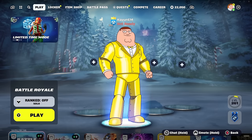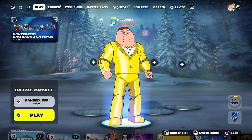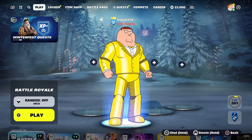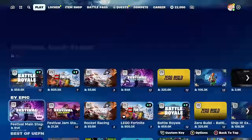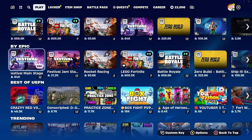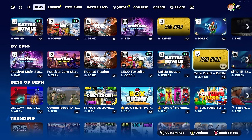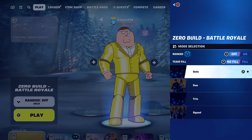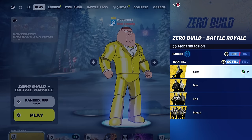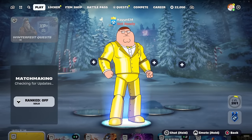So here's what you guys are going to want to do to unlock all of the Winterfest 2023 presents. Simply make your way to the main lobby of Fortnite right over here, scroll down a little bit, and you're going to find the section where it says Play. You can choose the regular Battle Royale or Zero Build Battle Royale — I'm going to choose Zero Build but it really doesn't matter. Choose your mode, set it to Solos for the best option, make sure Ranked Mode is turned off, and then simply click Play.